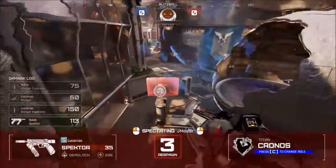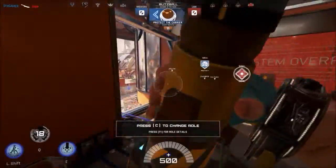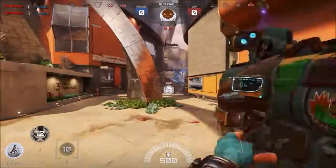Enough of me jabbering about how great the Titan is. Let me show you some numbers as to how great it is. First off, the melee — not very impressive. A standard 75 damage per kick, just normal hit, standard across the board.